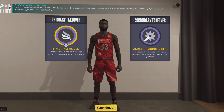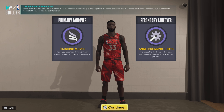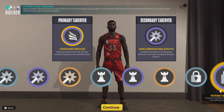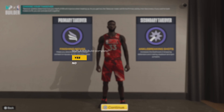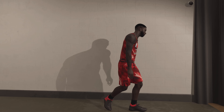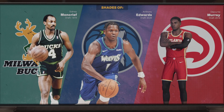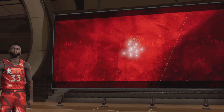So as you can see, this is a guard but it kind of plays more like a power forward, small forward type. As far as takes, we get the slashing take, shot creative take, play take, and lock take. Pick what fits your style. We got Sidney Moncrief, Anthony Edwards, and DeJounte Murray as some good comparisons right there.